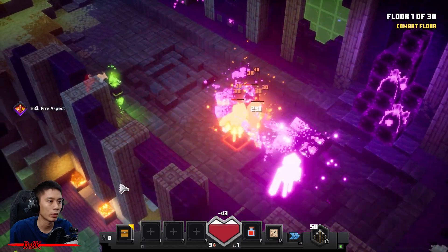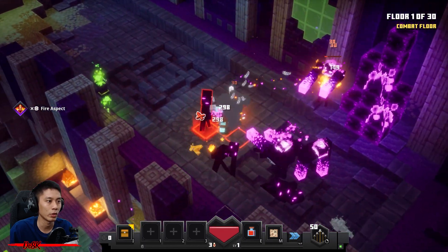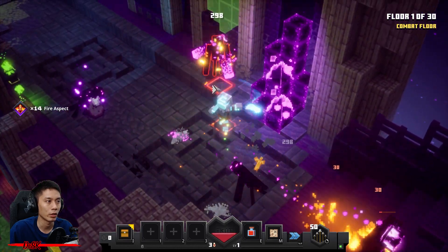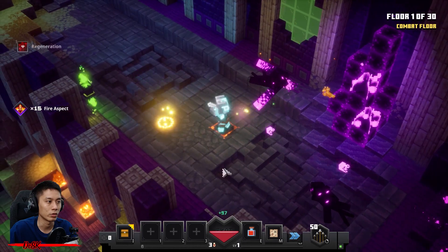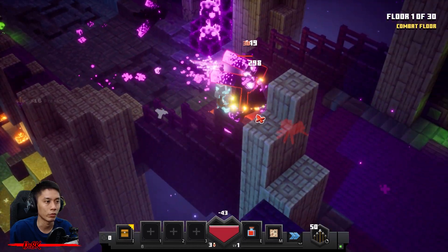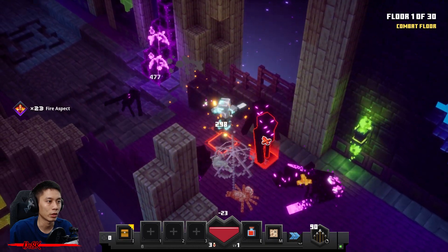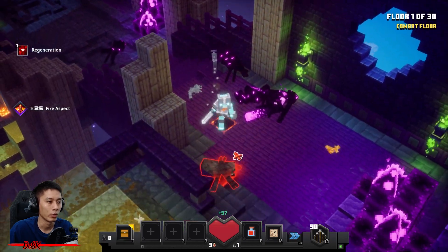Never stop swinging your sword and dodge all those incoming projectiles by walking sideways — yeah, like that. No worries, you're not gonna die that easy because this is just the first floor. Grab whatever food there is as long as you get kills.